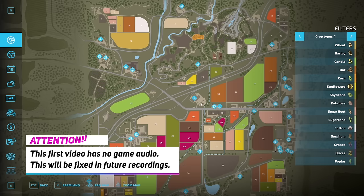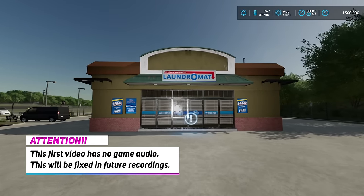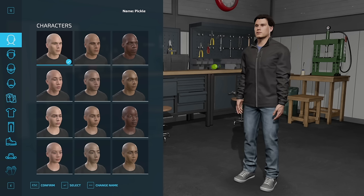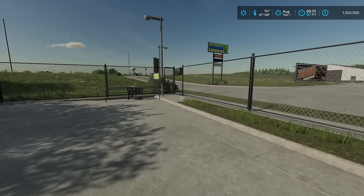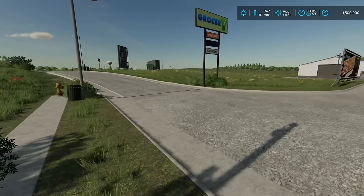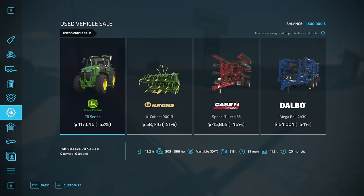By the end of the series, we will have purchased the entire map in Farming Simulator. We won't be taking out any loans, and we won't be doing any contracts. The only thing we're allowed to do is farm the land. We have $1.5 million, we're starting on Medium, and I wanted to give you guys a series with more restrictions where we don't use the bank, we earn all our money by our own work, and we have a goal we can achieve reasonably.